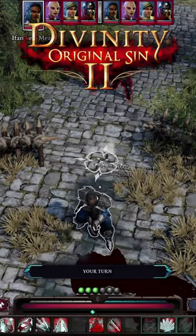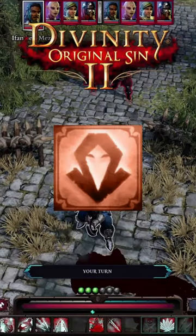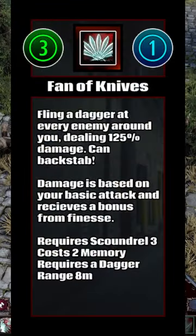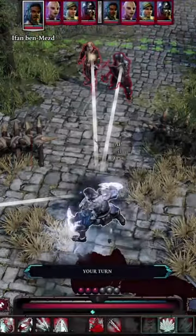Divinity Original Sin 2 Skill Review: Scoundrel Edition. Fan of Knives costs 3 Action Points and 1 Source Point. Fling a Dagger at every enemy around you, dealing 125% damage. Can Backstab. Damage is based on your basic attack and receives a bonus from Finesse. Requires Scoundrel 3, costs 2 Memory, requires a Dagger, and has a range of 8 meters.